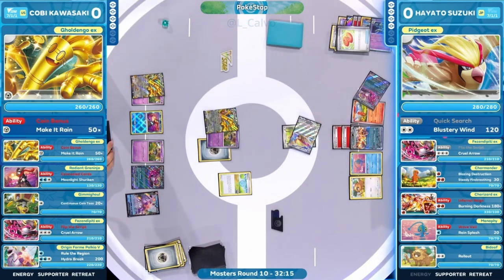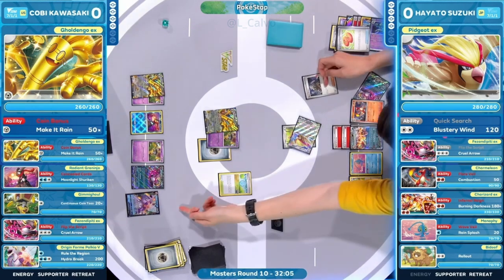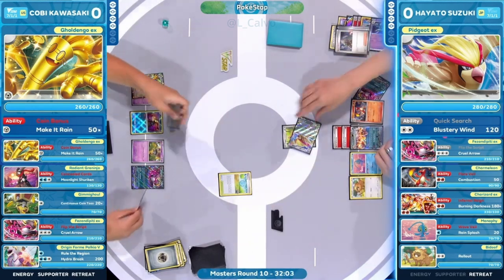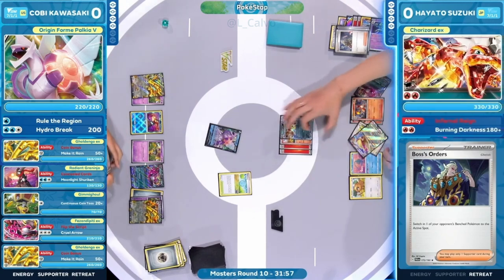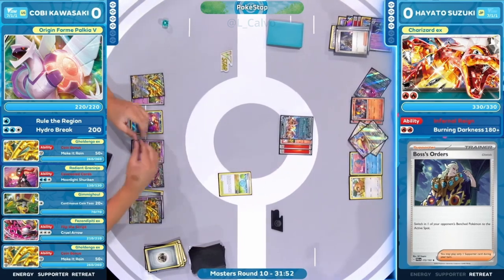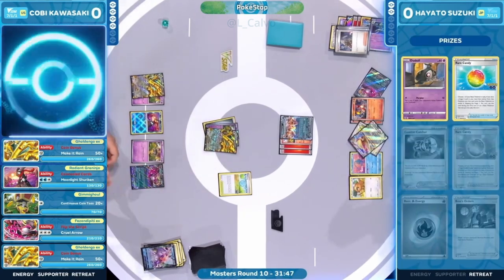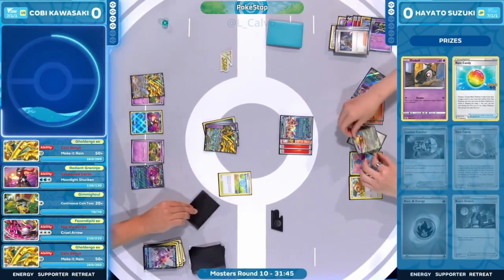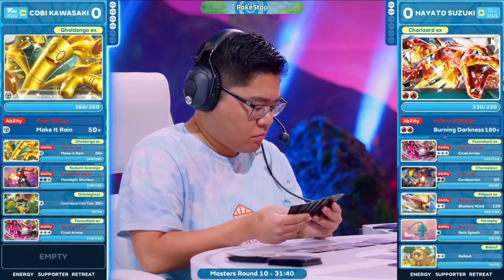Make sure you are Iono-proof — you have the Charmeleon down, just a Charizard away. Super Rod gets all the cards lined back up. Boss's Orders is there for an easy knockout on a Pokémon that won't be evolving. The Pheasant-pity stays around in case your opponent doesn't take a prize card next turn. Hayato is checking every box — including that knockout: Palkia V goes down, two additional prize cards, just two more to close out.